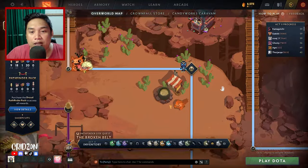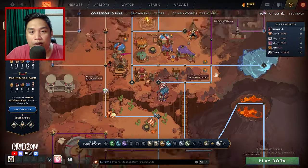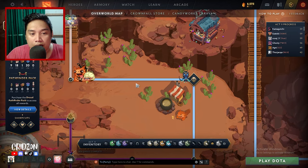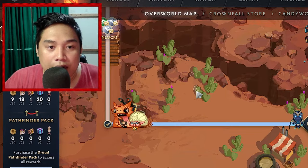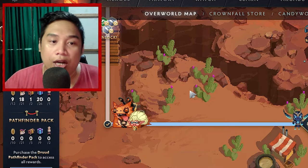The Cactus Flower is actually just here. If you're here, you can see there are Cacti, right? So if you click here, it will interact.